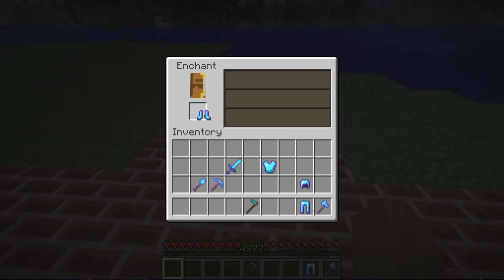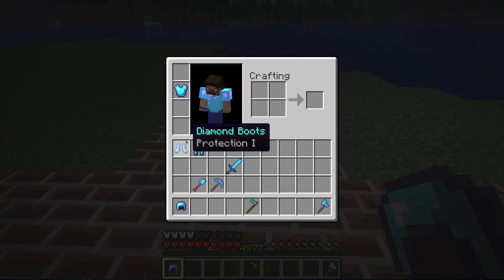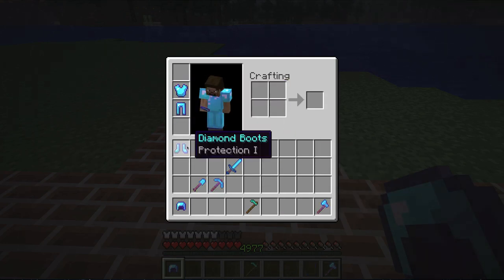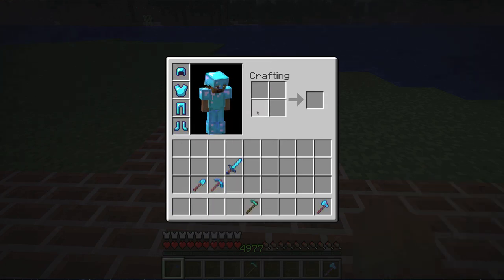I can do this with armor as well. I can wear that armor — it looks pretty cool. It has a glow to it and it just sticks out with a glossy look. With armor, you can have multiple different enchantments on at the same time. You don't need just one set of the same enchantment.